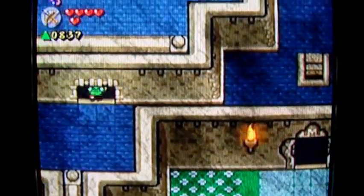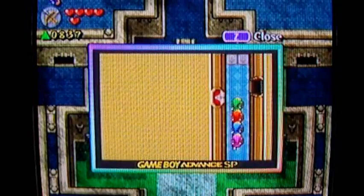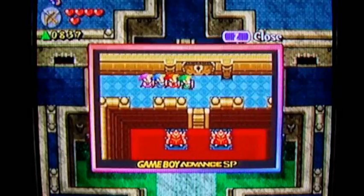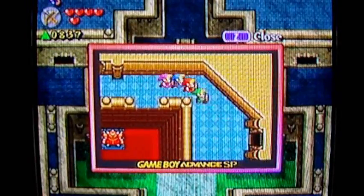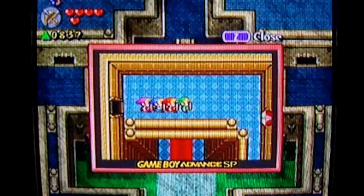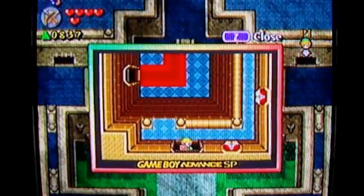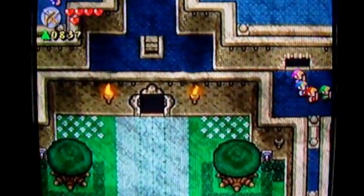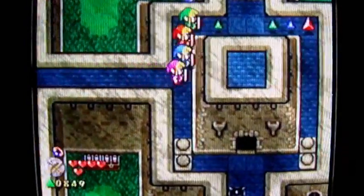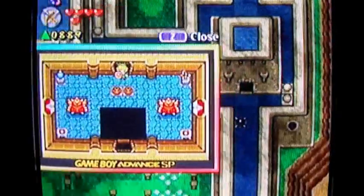Let's go back to the castle interior and take the other path. I need either the fire rod or the bow and arrow, though I might have to light some torches — that might be what the fire rod is for. I might have taken the wrong one, but I'm taking the bow and arrow as it seems the most logical choice. That brings me out here to the other side of the castle rooftops — they have some pretty nice details up there.